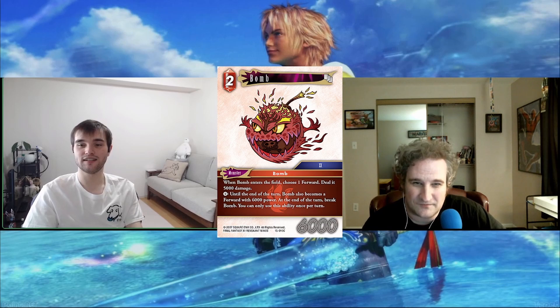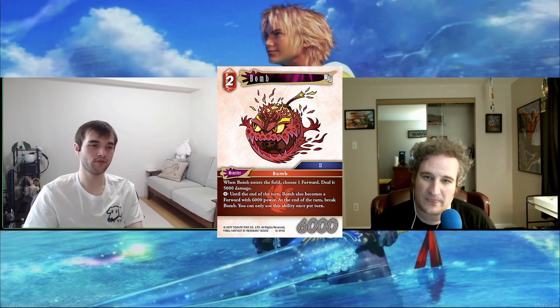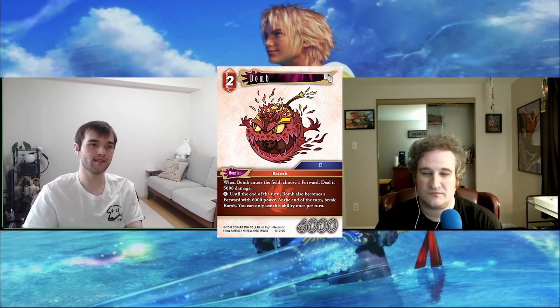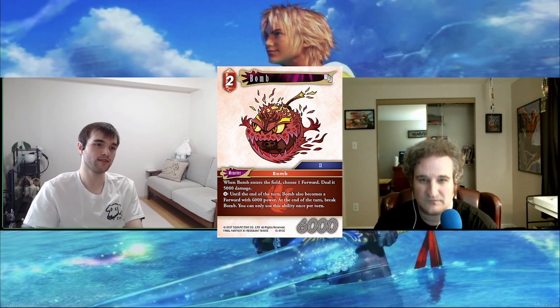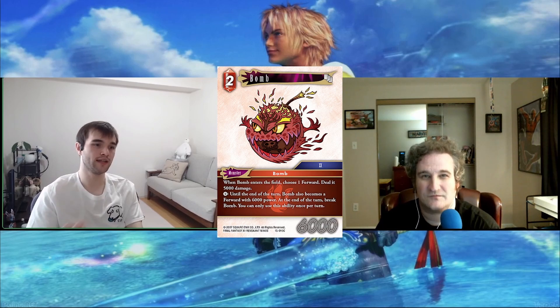The ones that really stick out to me are the Thunder Drake and the Blue Drake. The Thunder Drake is pretty efficient as is — a zero-CP 5k body that threatens lethal coming off Realm. The Blue Drake is a great Realm target because you can just keep drawing cards with it, and if you need it in a pinch then you have it. I always like to see Monsters succeed, so hopefully they have success.